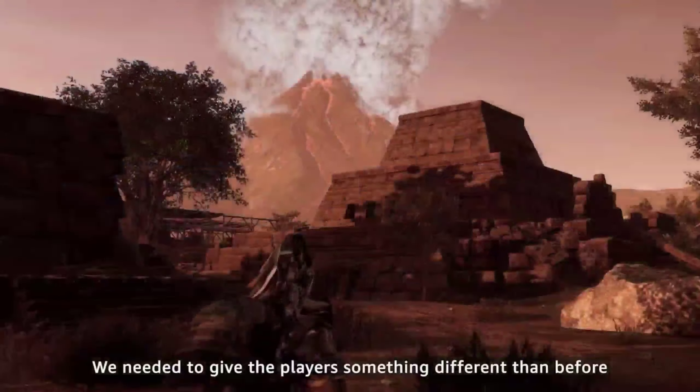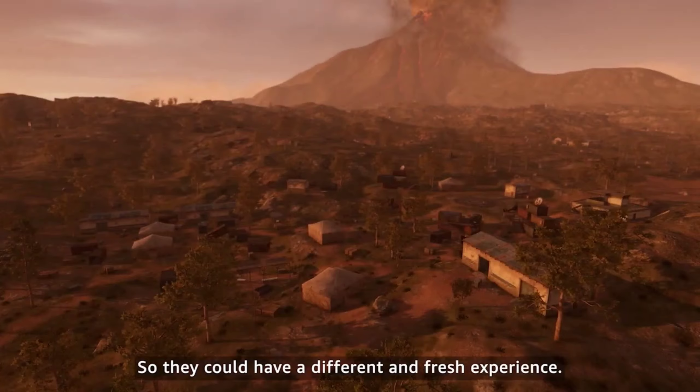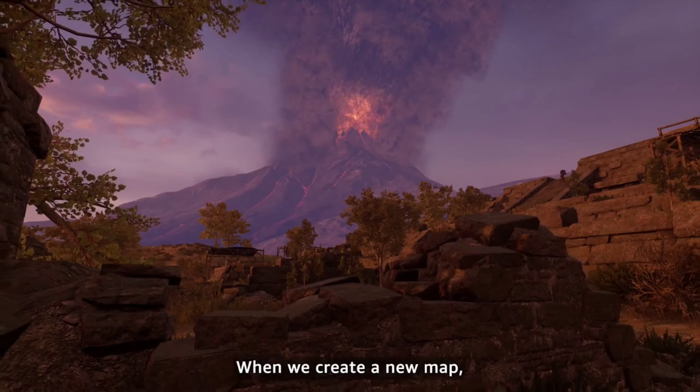The new PUBG horror-themed Metro Royale game mode with Metro Exodus brings two new maps, a pre-configured weapons and equipment loadout, a special black marketplace, a new weapon called Ticker, along with some new challenges.